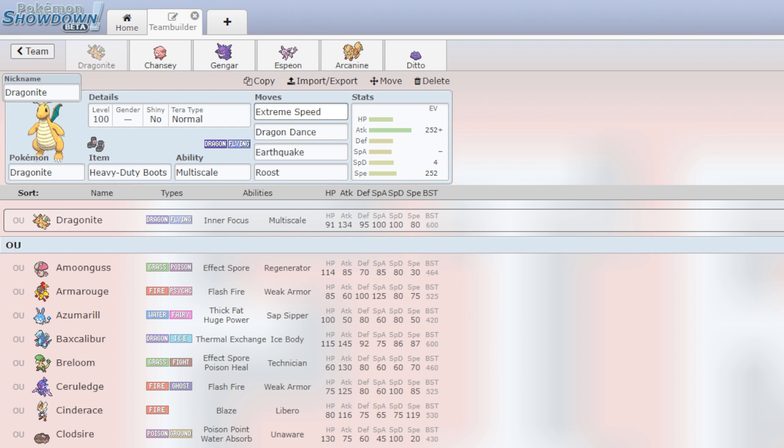First up, we have Dragonite with E-Speed. I mean, how could I not put this on here? This is an actual current OU threat. Dragon Dance, E-Speed, Terra Normal — all you need to know.